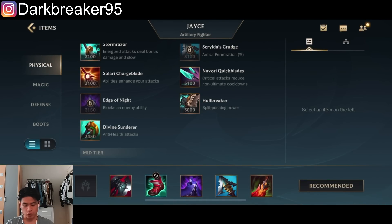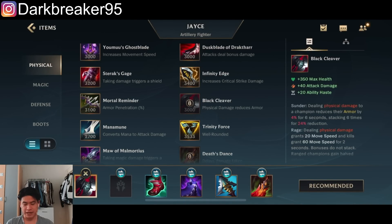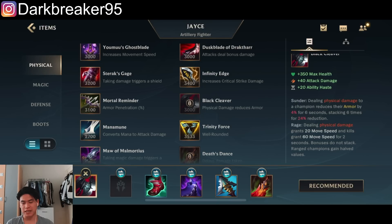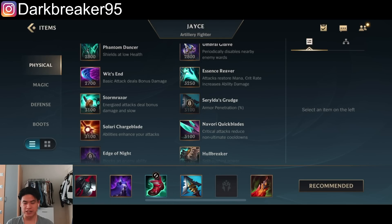You can also skip Heartsteel and go for Black Cleaver as the first item. The item got slightly nerfed but it's still amazing stat-wise, giving you tons of HP, attack damage, ability haste, and armor shred. This is the option where you're skipping Heartsteel if you're against a champion where you don't need it.